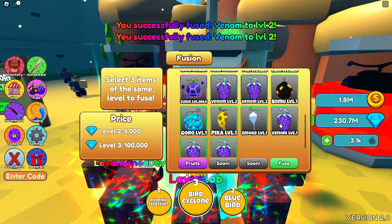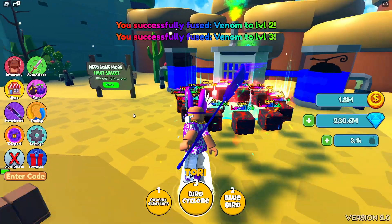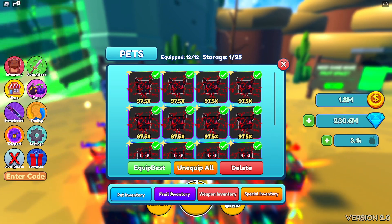Fuse. We're gonna fuse another and then fuse another. Now we have to take these three, fuse those, and we have the maxed Venom. So now we're going to our inventory, which also looks different.